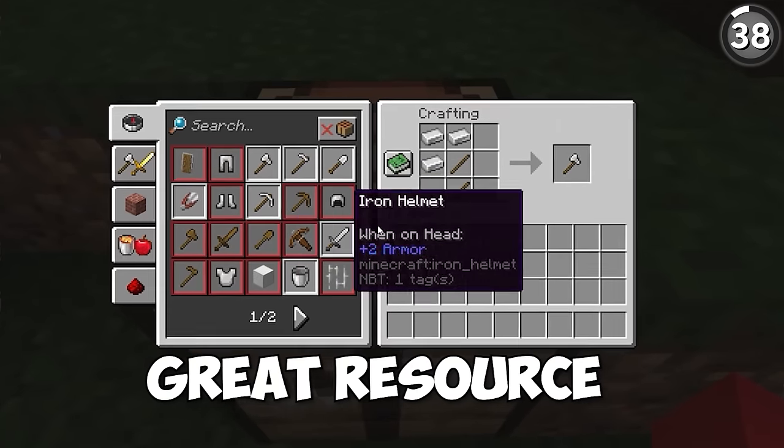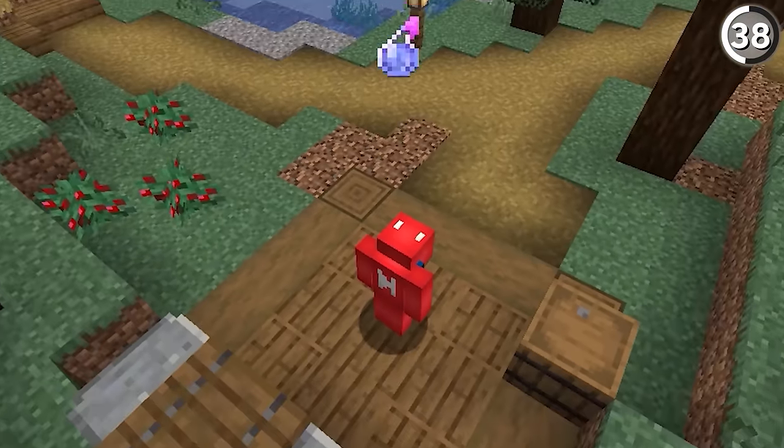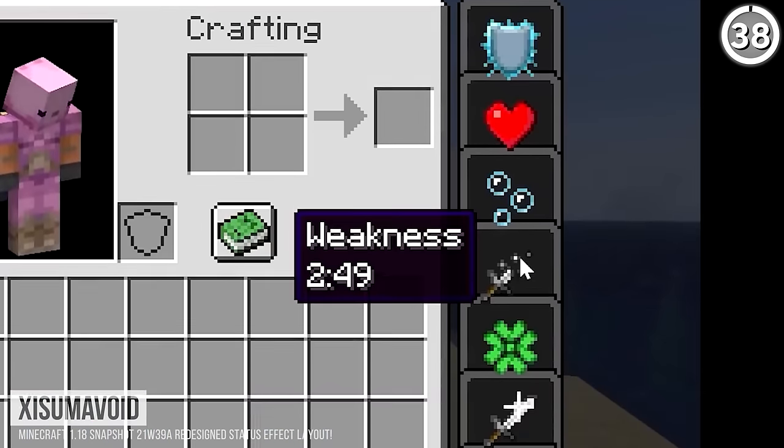The crafting recipe book is a great resource to have, but it hasn't always been the best implemented. You'd see as much if you had a potion effect, since it was usually hidden behind the recipe book. But now we see these effects along the right side of the screen, and we can even hover over them to see the time remaining.